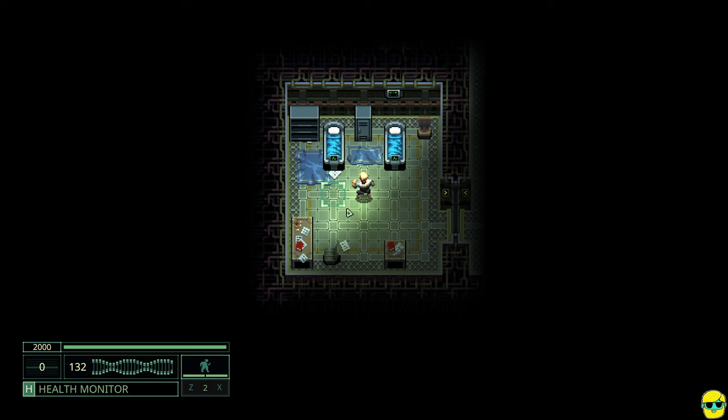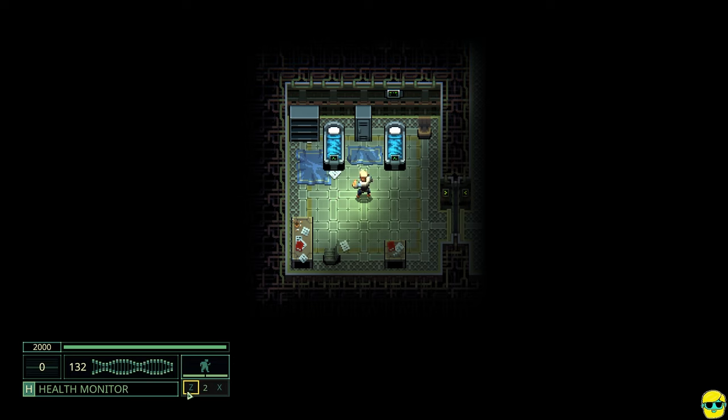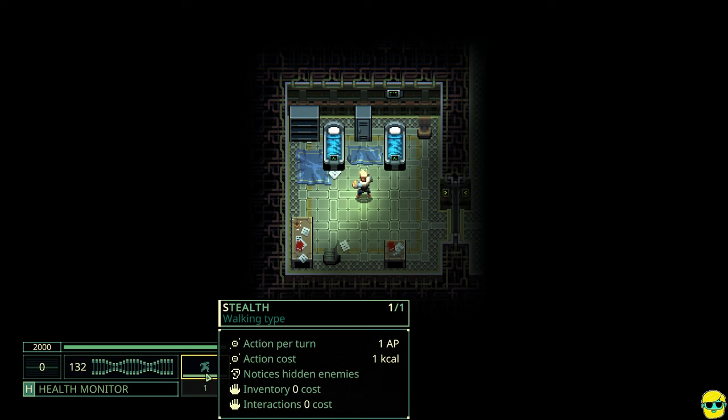The game is in early access, by the way. Most of the time I play in normal mode. The action point system will throw you at first — you'll attack and wonder why the enemy isn't shooting back. It's because you still have another action point available. Always look at these little green bars below your character to know if you have more actions. In stealth mode, every action only gives one action point per turn.